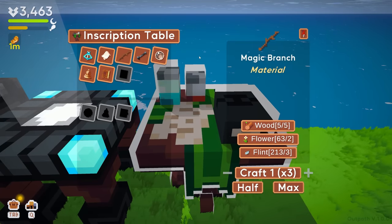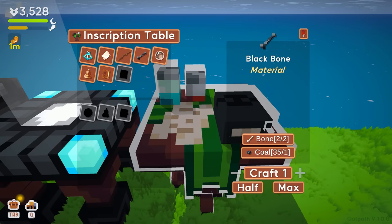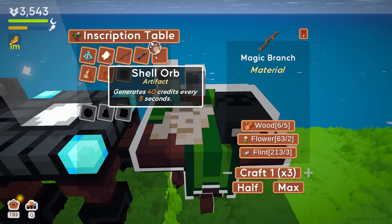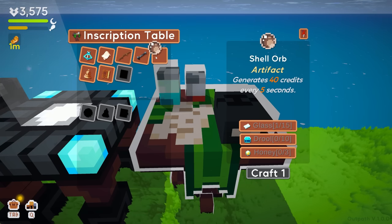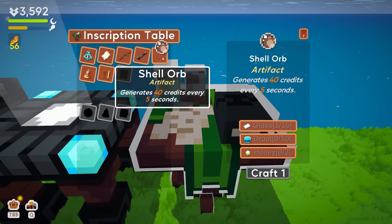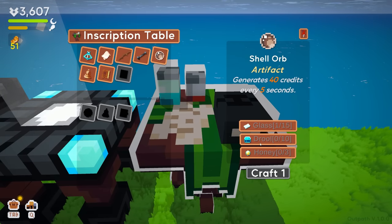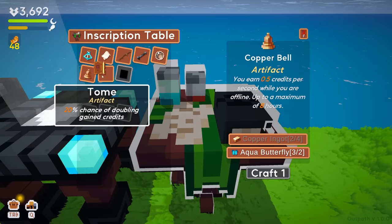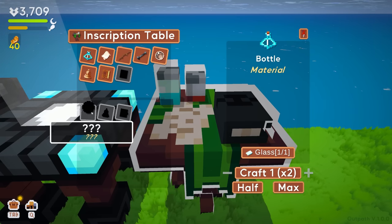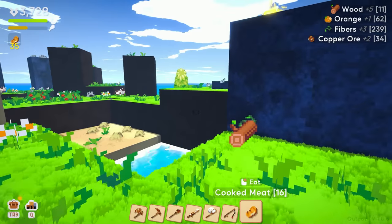Magic branch, a black bone — that's a material. Oh, shell orb! They changed it. So before you could just craft those other ones over and over again, but now you have to upgrade them. Honey drool, interesting. I'm not actually sure what these are all for then — these are materials, interesting. We'll just leave those alone for now.